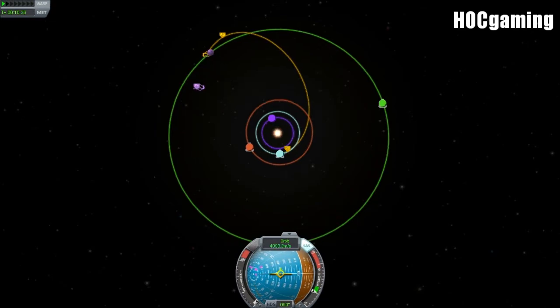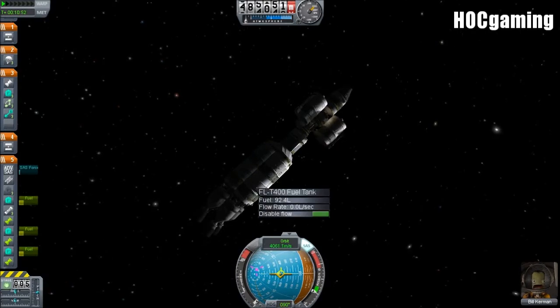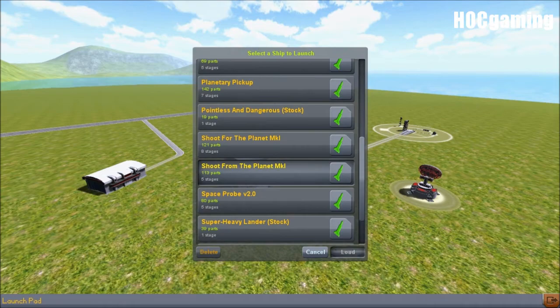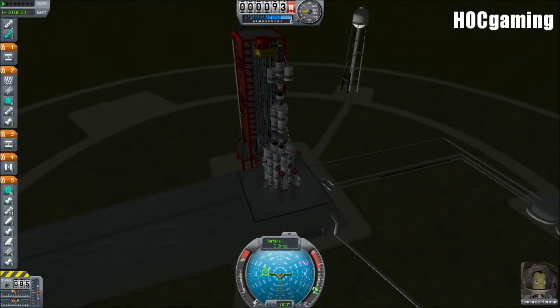Burning, and we get our encounter. That's good. And we actually have a lot of fuel left — by a lot, I mean we have enough. So let's swap out to our second Shoot for the Planet ship, which is our return craft.